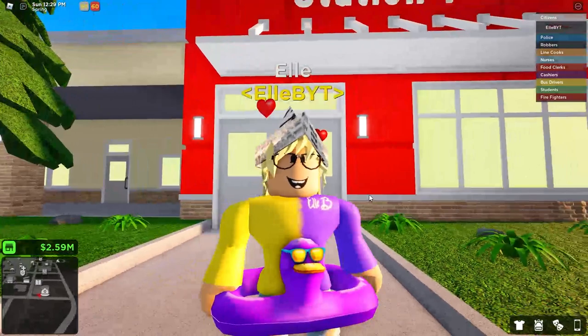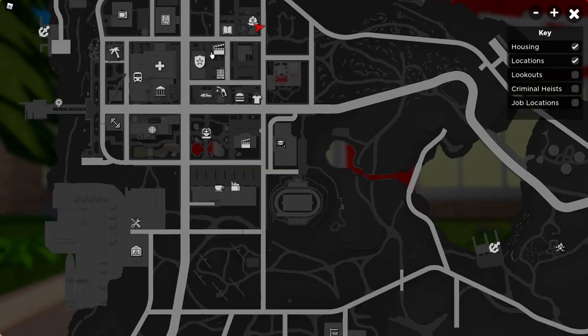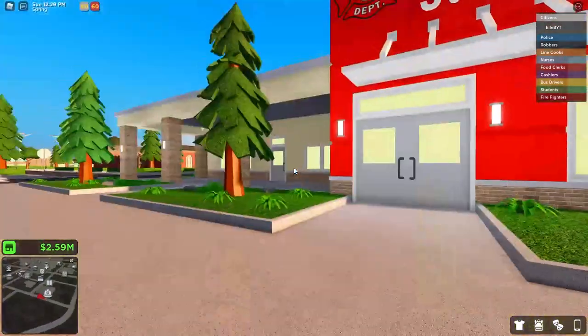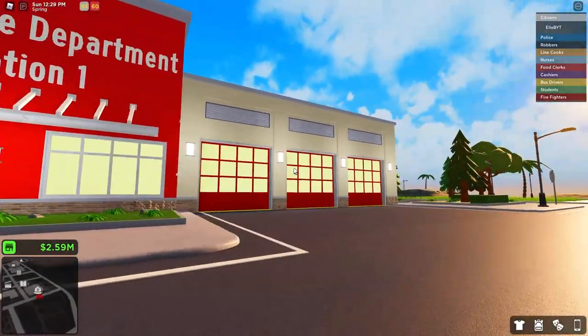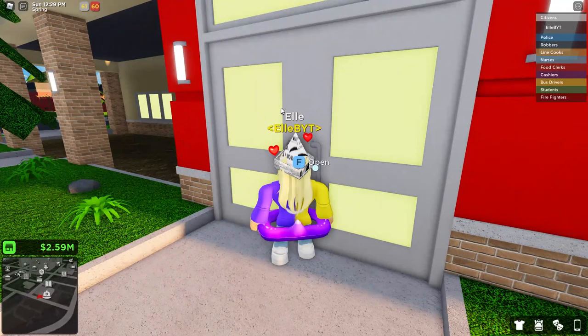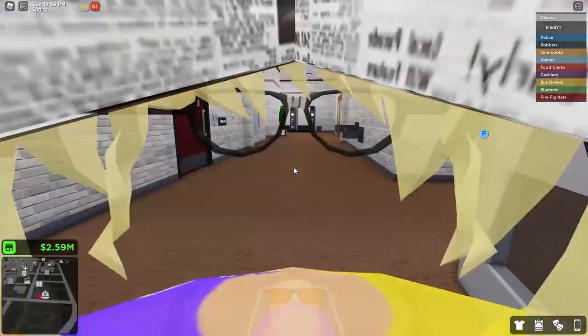Let's check out the new firefighter station and firefighter job. If you want to find this, you can go to your GPS - it has this firefighter hat icon. This is what the building looks like - it looks so cool. Very red and tan looking. It does take a bit to load in, but it's really cool.